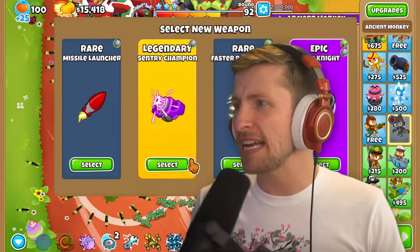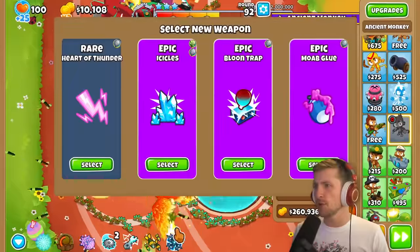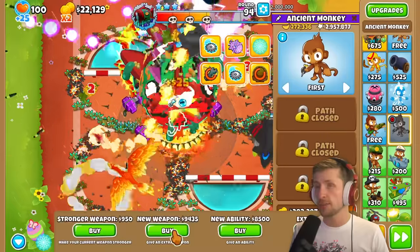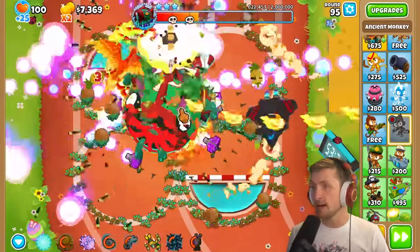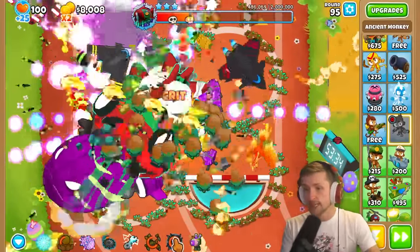MAD — yes, I love you! And Century Champion, I love you too. And Arcane Spike. Grandmaster Ninja. Another Super Storm. Give me one more — yes, I got a Paragon! I got Master Builder, right as the DDTs are getting to the end. 600,000 damage, let's go! I have five rounds until the next boss shows up — the next boss is literally right around the corner.